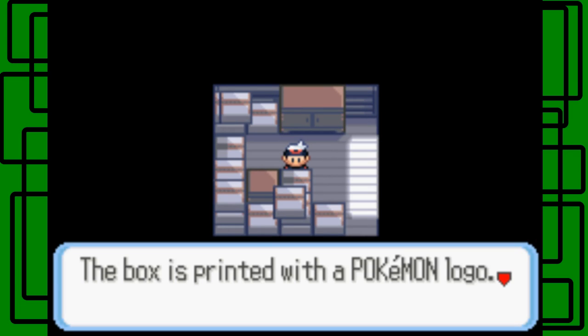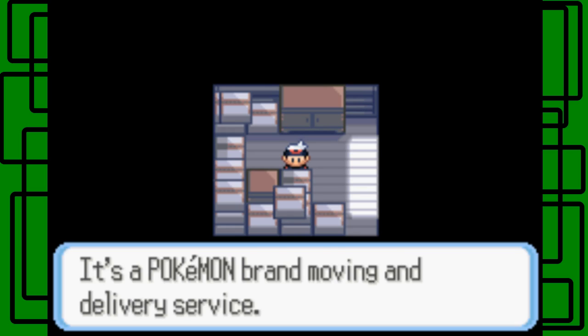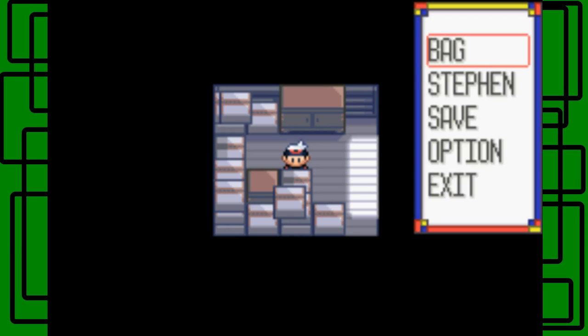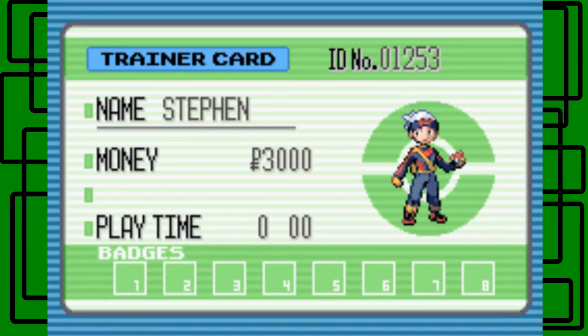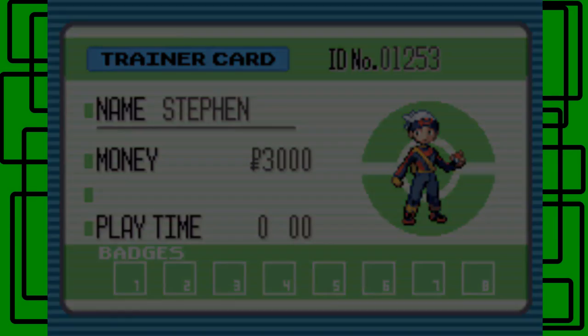Are we in the back of a moving truck? The box is printed with a Pokemon logo — it's a Pokemon brand moving and delivery service. So here's our trainer card, we don't have much really. We have 3,000 Poke Dollars, our playtime is not even one minute yet, we don't have any badges, our ID number is 1-2-3-1-2-0-1-2-5-3. My name is Steven.